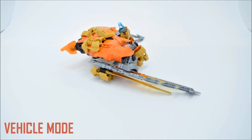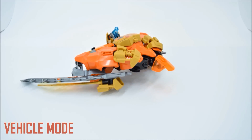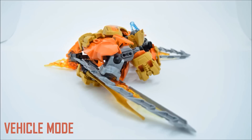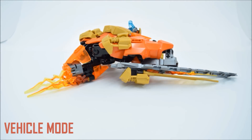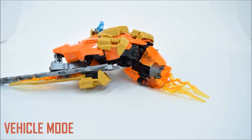In his vehicle mode, Tahu Omega can fly through volcanoes, using his wings to cut through solid rock. With the Fire Blaster attached, enemies don't have long before they are riddled with beams of fire.